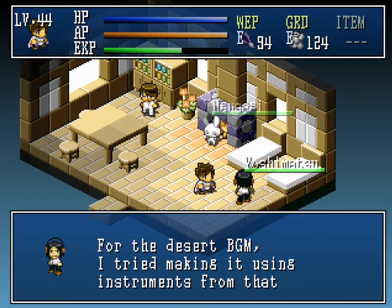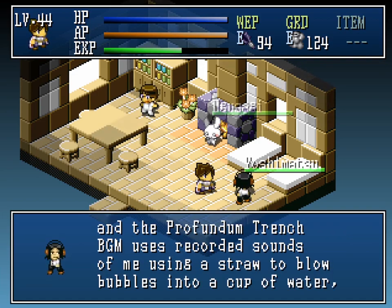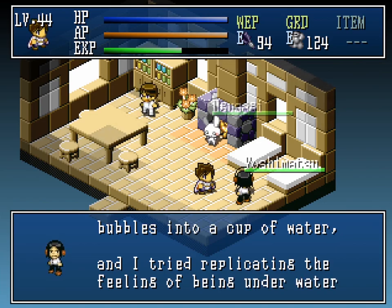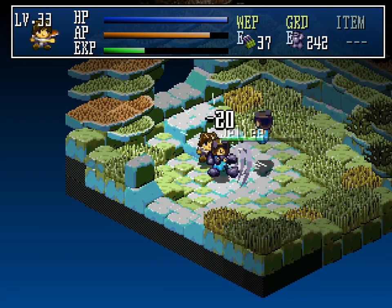For the desert BGM, he tried making it using instruments from that region — what region? And the Profundum Trench BGM uses recorded sounds of him using a straw to blow bubbles into a cup of water, trying to replicate the feeling of being underwater, and so on when producing all the BGM.